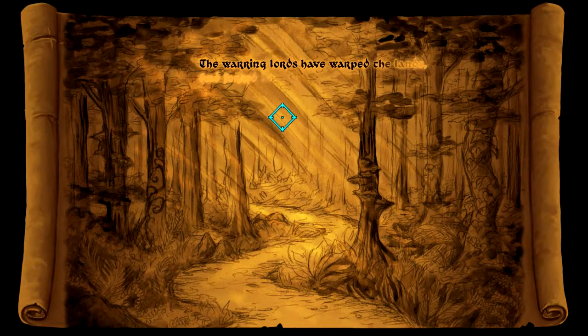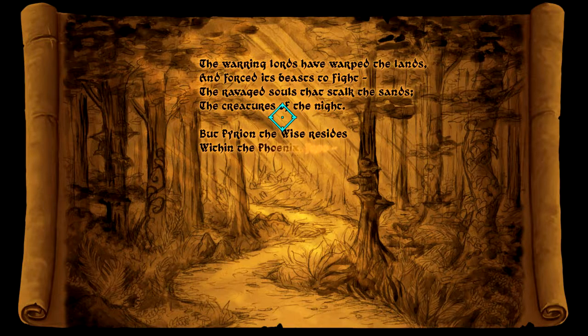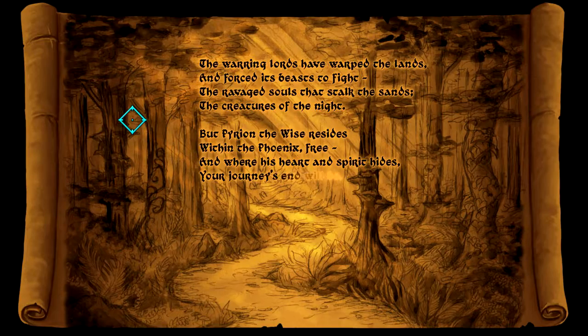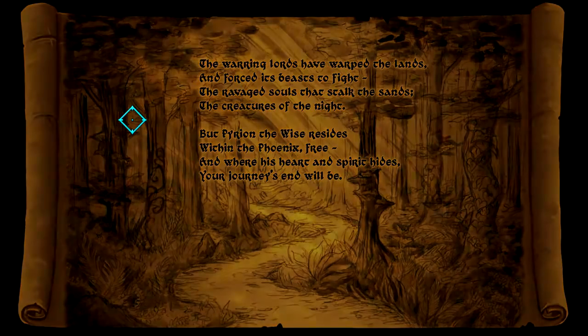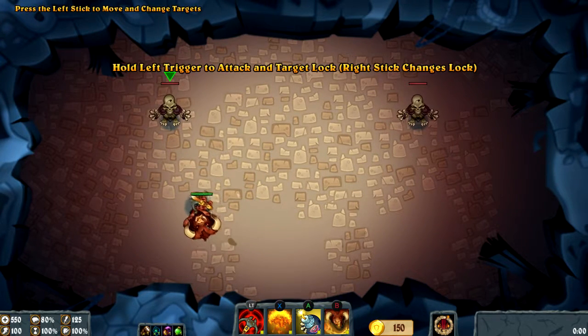The cutscenes are kind of cool — 'The warring lords have warped the lands and forced the ravaged souls that stalk the sands... but Perion the wise resides within the Phoenix free...' Those remind me of Hades for some reason — I don't know if it's the narrator's voice or the whimsical feel with the music. I loved Hades the first time I played it, so this is a nice touch.